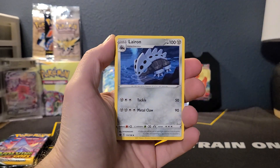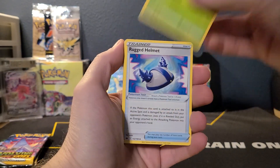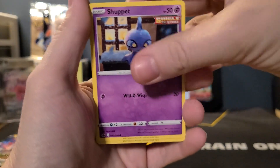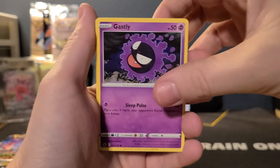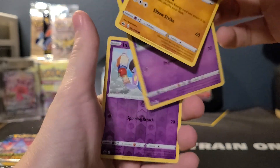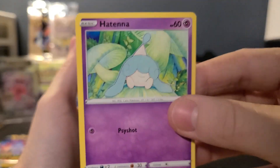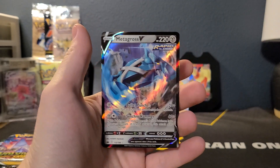Lightning Energy, Arrokuda, Steenie, Rugged Helmet. I really need to find a good position to hold these cards the whole video and not be all over the place — maybe I'll figure that out this time. Gastly, Cubchoo, pardon my clumsiness, Hattena, Inkay, and a Metagross V.